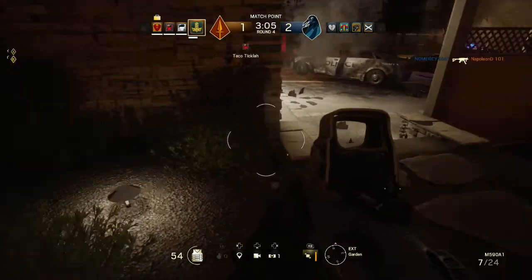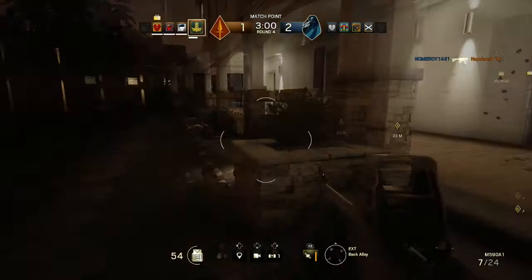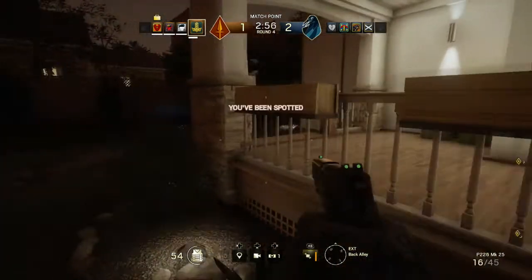If you're in a party, make sure you invite the other members of your team to that party so you can discuss which way you want to go — down this hallway or that hallway.